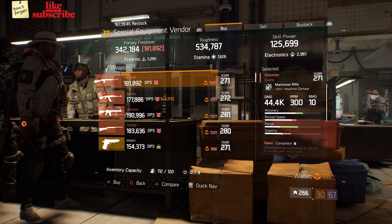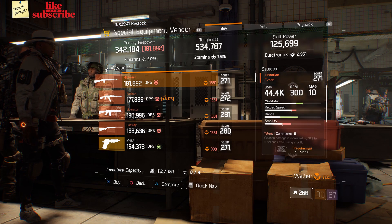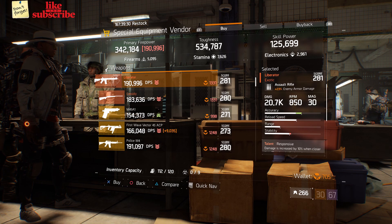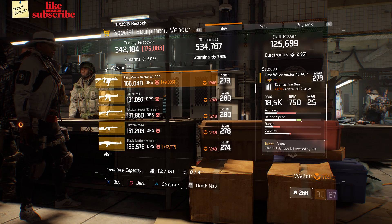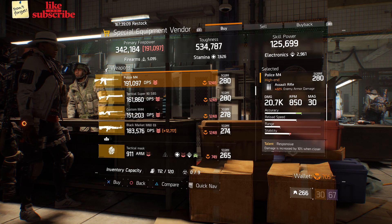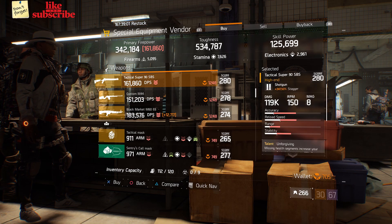For our next gear items, we're still at the base of operations. Head over to the special equipment vendor. Next here we got a Historian. We also got a Pecan if you like to run this weapon. Next here we got a Liberator. We also got a Cassidy. We also got a First Wave Vector 45 ACP. We also got a Police M4.